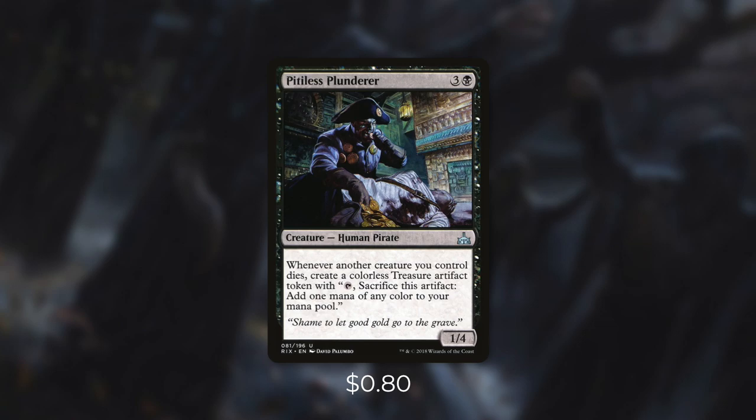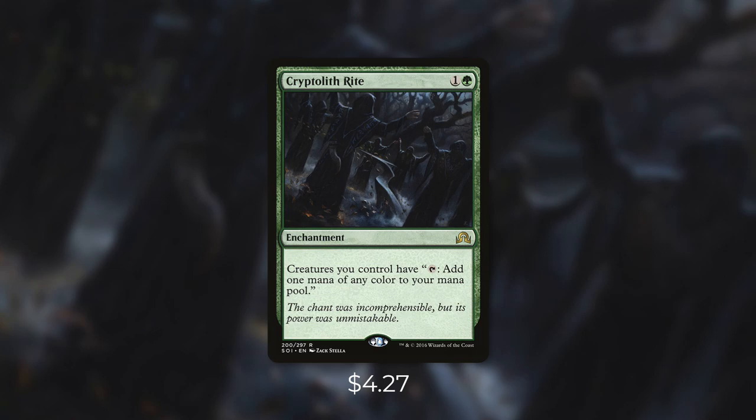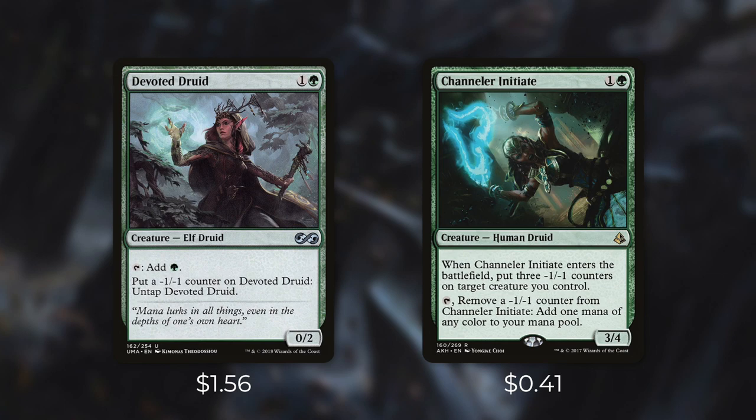We do have some ways to ramp that can be very explosive once we're set up. Pitiless Plunderer says whenever another creature you control dies, create a colorless treasure artifact token. With this deck, we're going to create and kill a lot of snakes, so for each one of our snakes that dies, we get a treasure. Another way for us to ramp with our snakes is Cryptolith Rite — it essentially turns every single one of our creatures into mana dorks. So the more snakes we create, the more mana we have access to. We're also running some actual mana dorks with Devoted Druid and Channeler Initiate. Devoted Druid only taps for green, but we can also put a minus one, minus one counter on it to untap it — this not only works great with our commander, but we can actually combo with this too. Channeler Initiate comes into play with three minus one, minus one counters on her, and we can tap and remove a counter to add one mana of any color. We're running plenty of ways to get even more counters on her, and every time we do that, we get another snake.